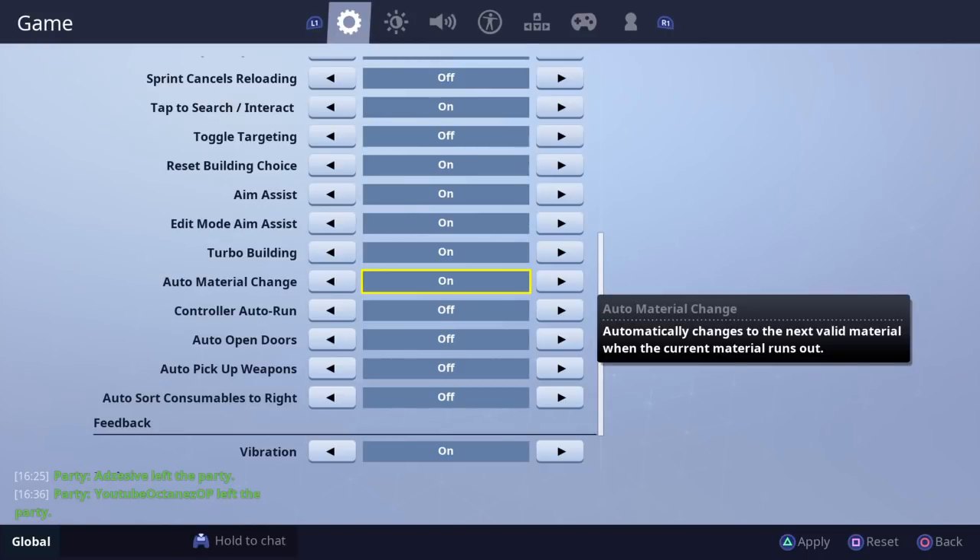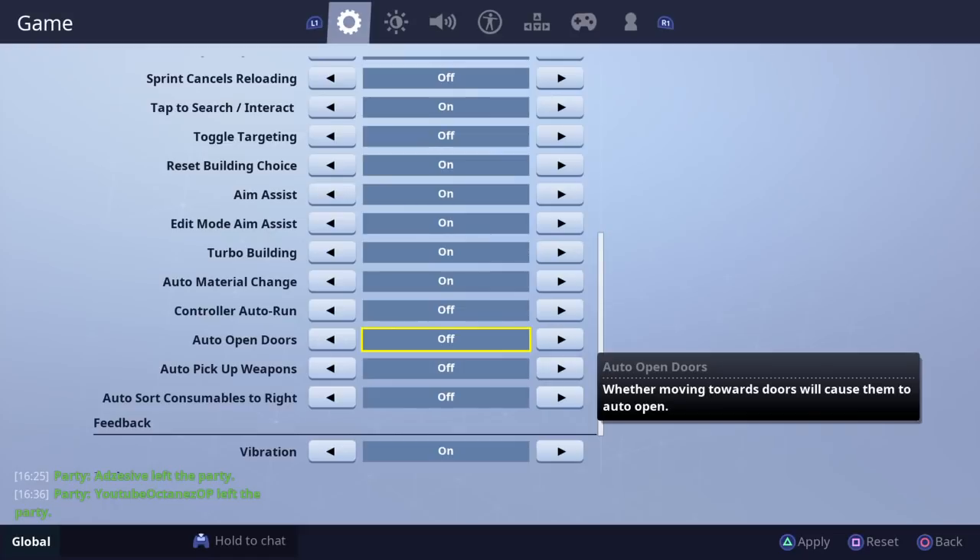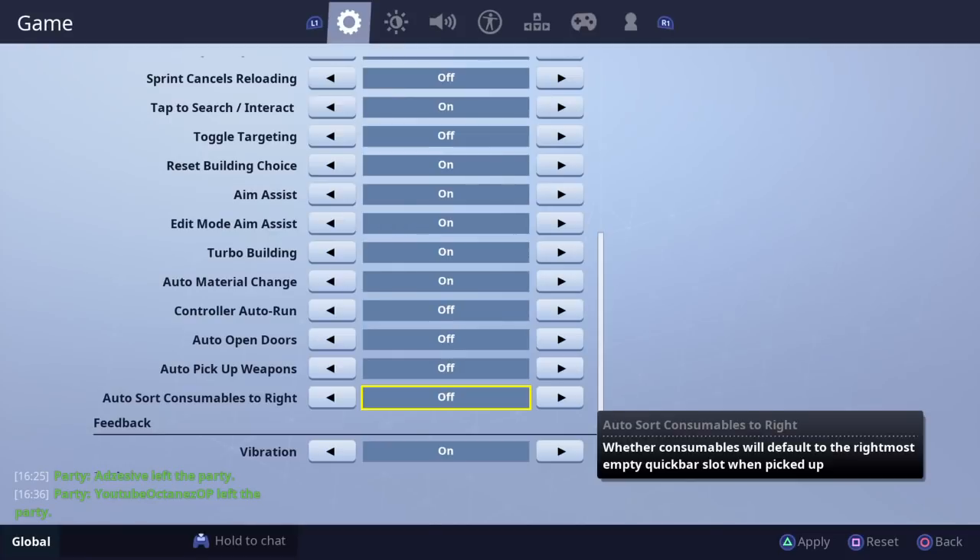Auto material change — what this is, is say you run out of wood and you've got brick, it changes straight from wood to brick. I have that on as well. Auto open doors I've never tried, but I feel like I might not always want to open the door — like if I'm trying to get a peek on someone, it would just open automatically.